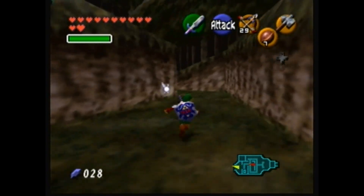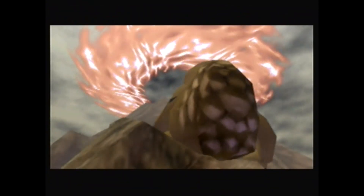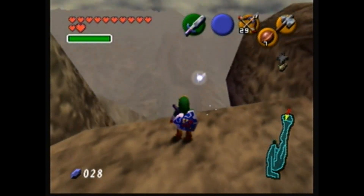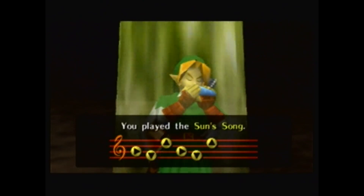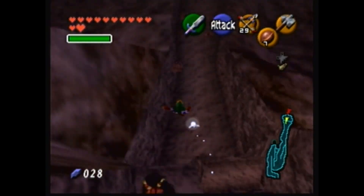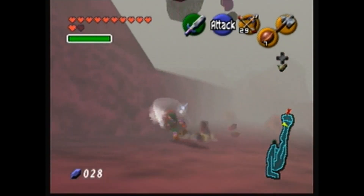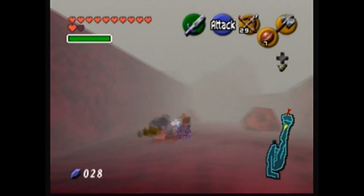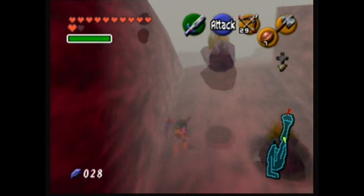Now I don't even have to wait for daytime when I want to kill some gold Skulltulas! That's wonderful! There are two gold Skulltulas I can get. Let's take care of it. First one's over here. I don't care that it's raining hot rocks above me - I want Gold Skulltula. It's a small key for the - oh! Actually not bad. I won't be able to reach the chest, so I might as well not even bother right now. I got all the Gerudo Training Ground keys. Pretty good.